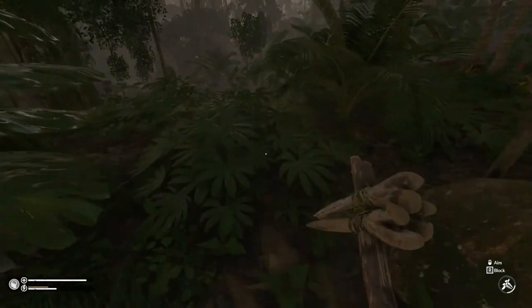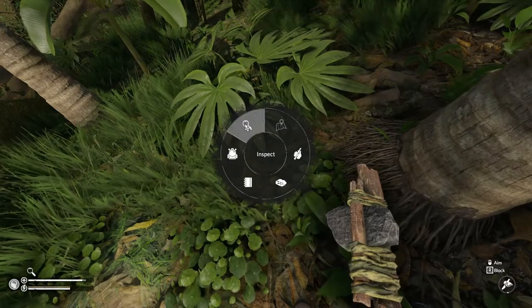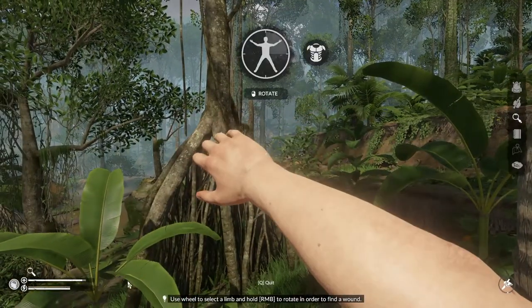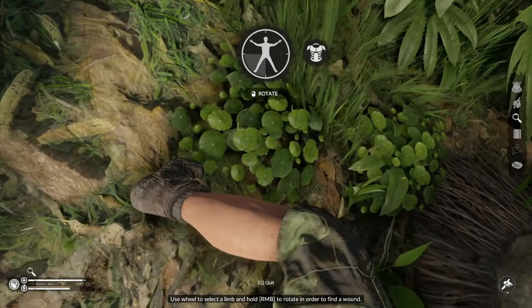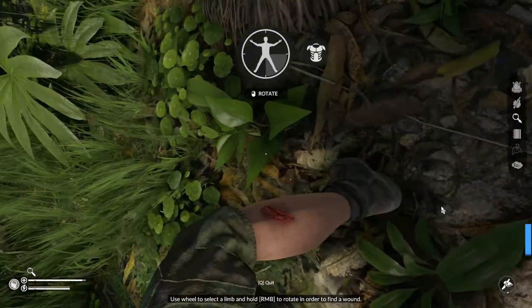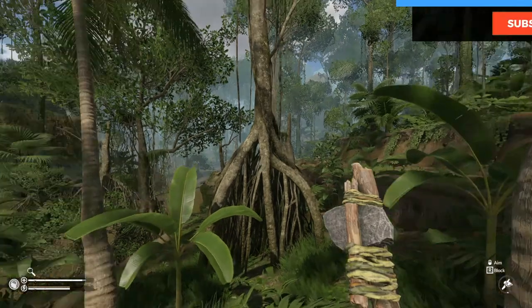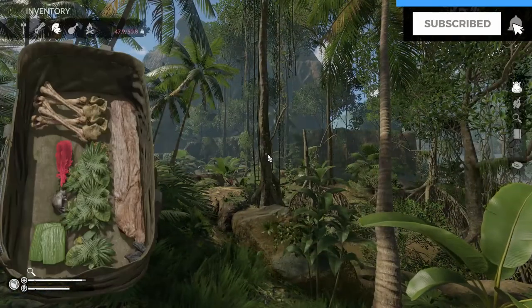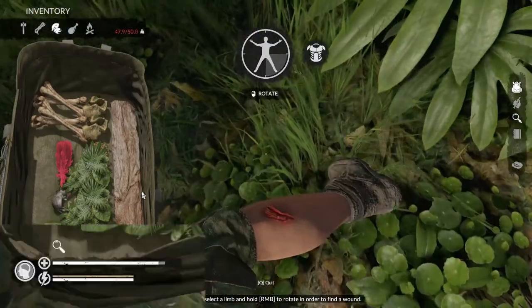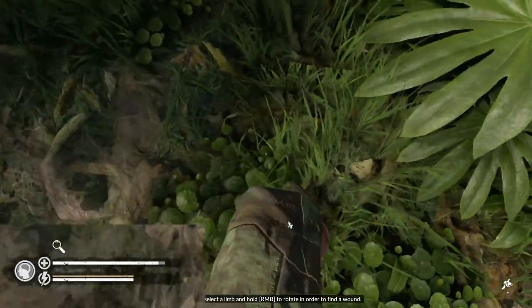To start off, you need to understand how to inspect your body. Hold down C on your keyboard and choose the body inspection icon. The top radial menu will allow you to inspect each arm and leg separately. By clicking on the armor piece right next to it, any banana leaf or armadillo armor you may be wearing will turn invisible. I would definitely advise doing this to check all four extremities each time you find a magnifying glass in the bottom left corner.